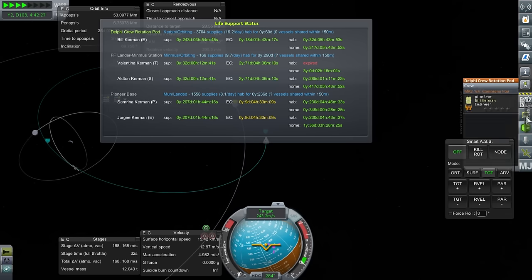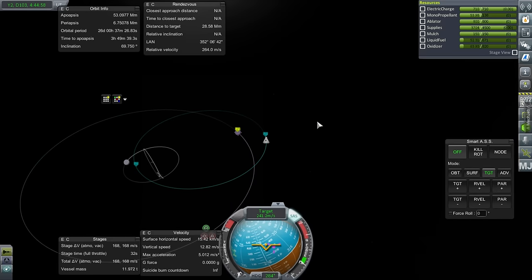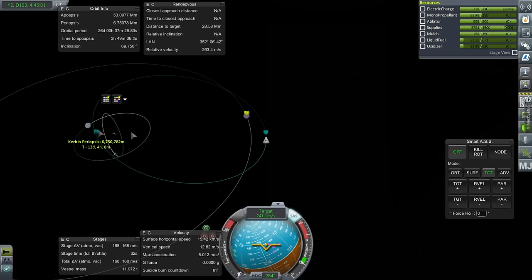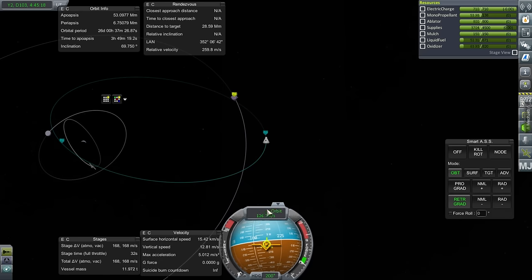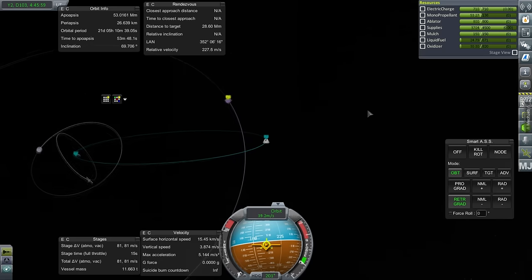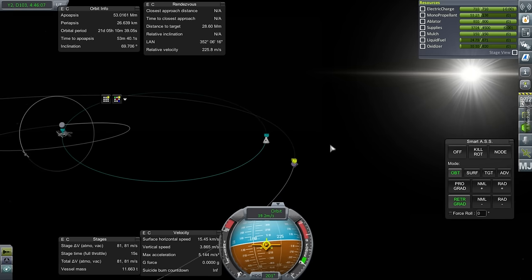Bill has 243 days of supplies on this thing, so before bringing Bill back home let's get a pod to dock with the Minmus station — one that has the right docking port — and launch that. Let's make sure Bill has a periapsis. He doesn't have a good periapsis right now, but it's only 13 days. I'll have to keep track of it since I don't have Kerbal Alarm Clock because it was throwing up errors. Going for 26 kilometers — just barely had enough fuel.